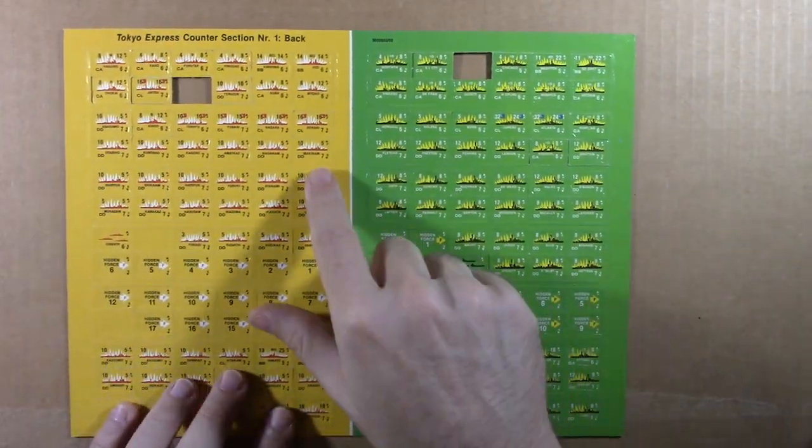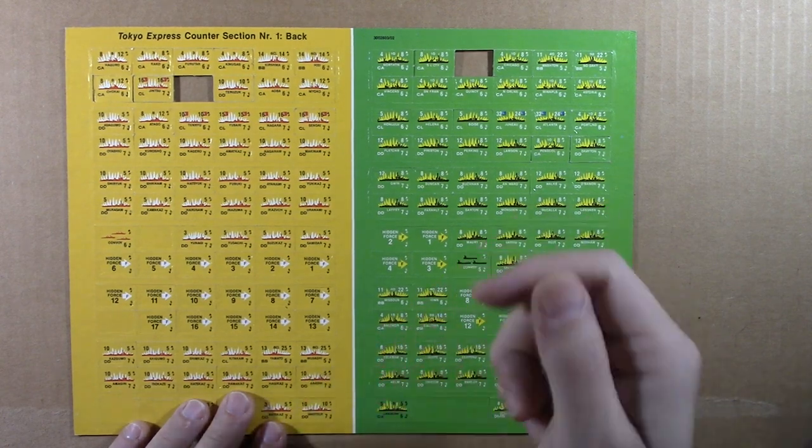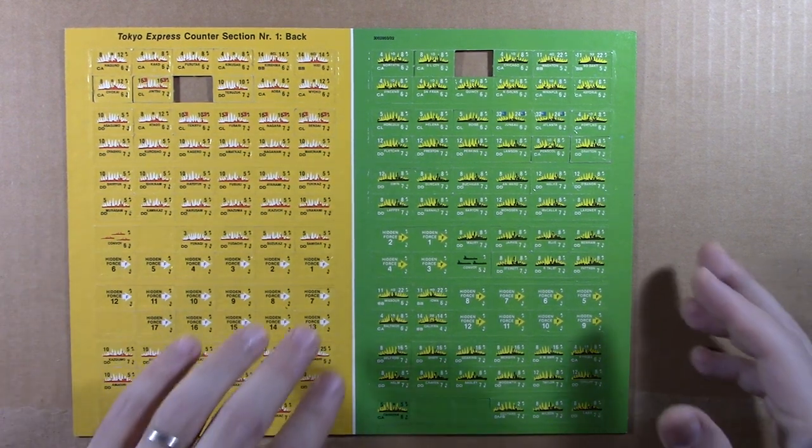The counters are double-sided — the explosion silhouette side is used after you do your gunnery combat, you flip it and that just lets you know the ship has fired. I think I saw another video where someone wasn't sure if the explosion silhouette meant the ship was damaged or had fired, but it just means it's fired.